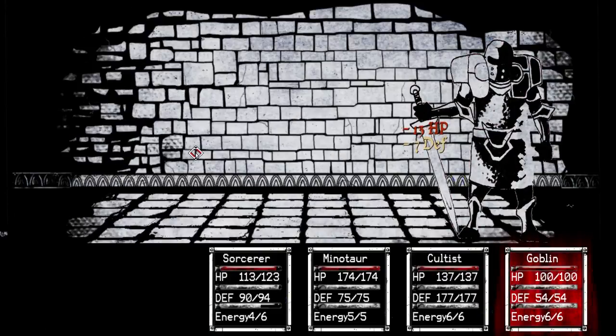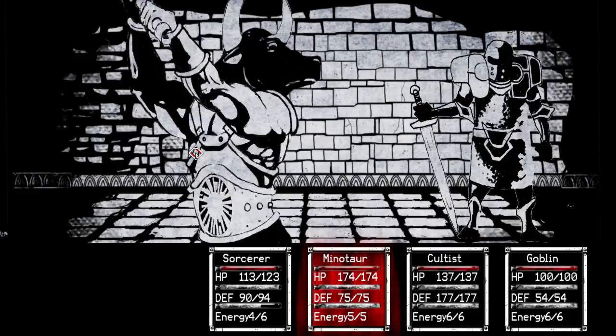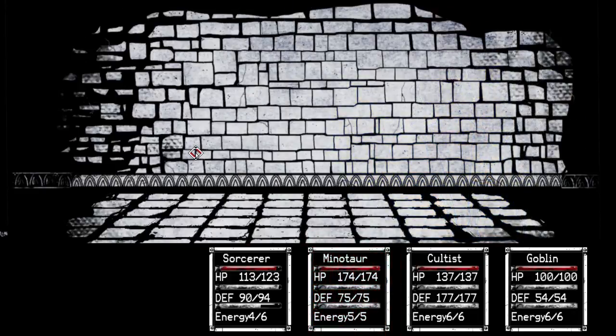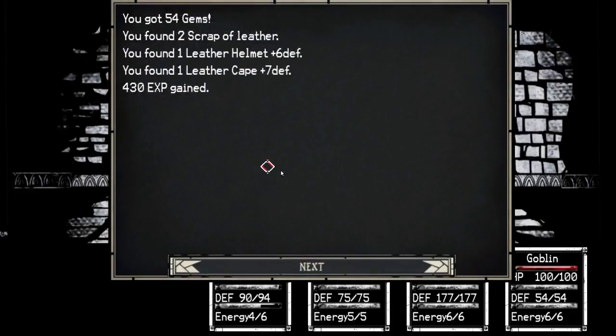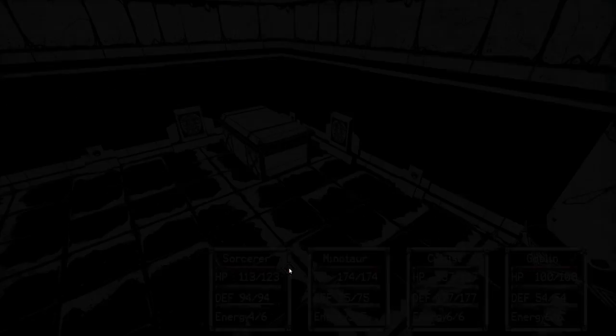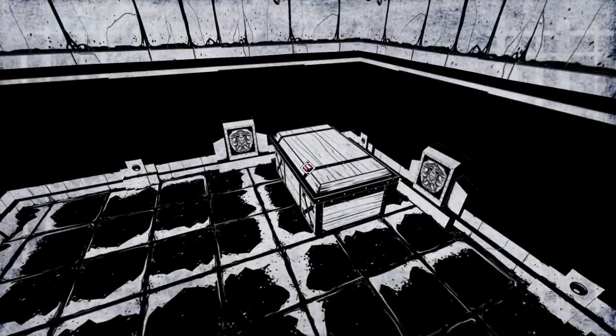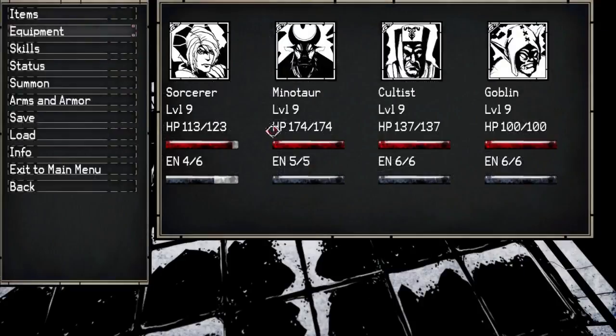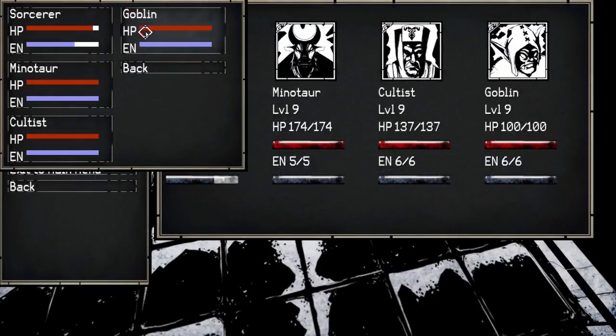Go goblin — 13 damage. Minotaur, can we get 30? 27, but it was enough to take him down. Getting a lot of crap, which is good. I need gems. Holy shit. Perhaps I spoke too soon.